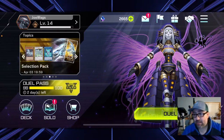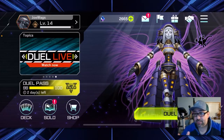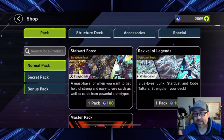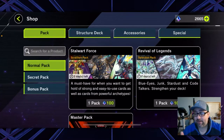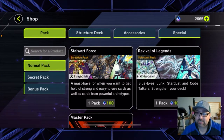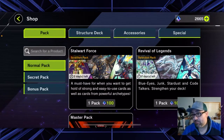Next, let's look at the shop so you guys can figure out how to acquire cards. There are actually multiple ways to acquire cards, and Yu-Gi-Oh! Master Duel does some really awesome stuff to help you build decks very quickly. In the shop, there are normal packs that are always for sale. You'll see two different packs at the top right — right now they've got Stalwart Force and Revival of Legends. These packs cycle through, and there are a ton of different packs with different themes. It's pretty easy to see if a pack has cards you want in it, but there are ways to always access any pack in the game, which I'll talk about in deck building.